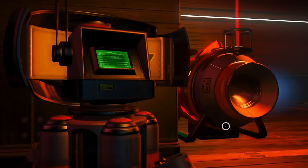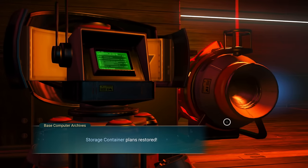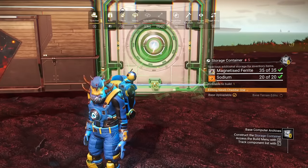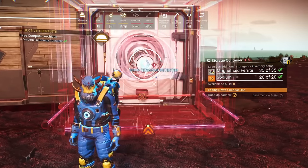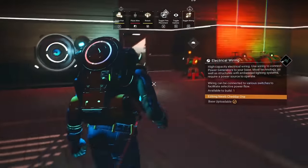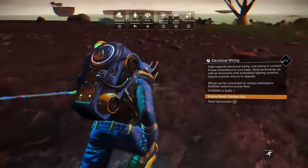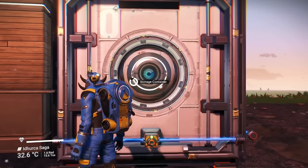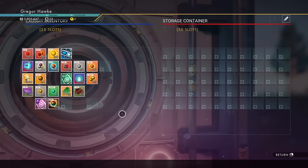When you get back to your base, hit up your base computer. Once again it's going to have something really cool for you — the storage container. You can plop your storage container right next to your base or on the inside if you have room. It is not easily used without power, so you're going to want to run a cable from your battery and plug it right into the storage container. Now you have plenty of room to stash things.